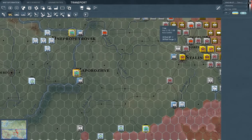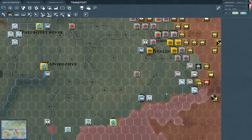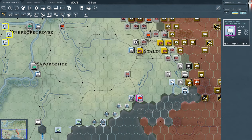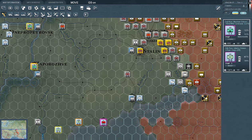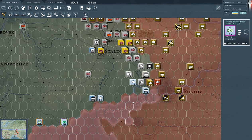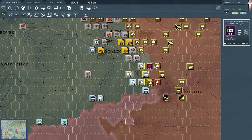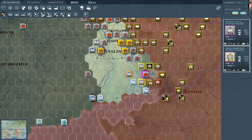How is our supply situation? It's still okay — we're in the first turn, so how could it possibly be bad? Romanian Mountain command — they cannot move because they're still fixed. We can move this motorized division up — we should, with the panzers, of course.